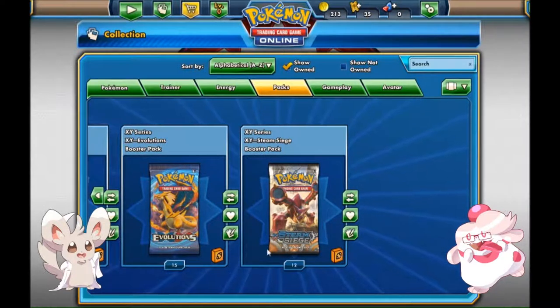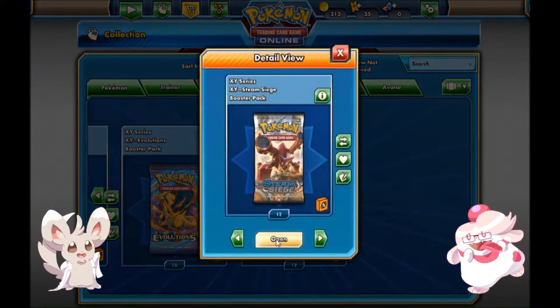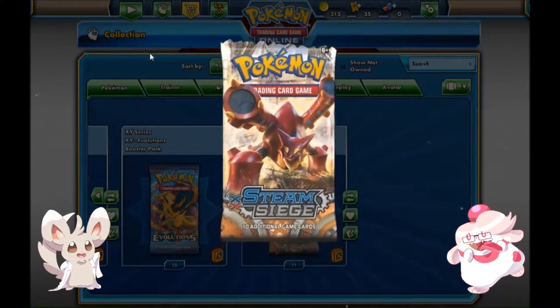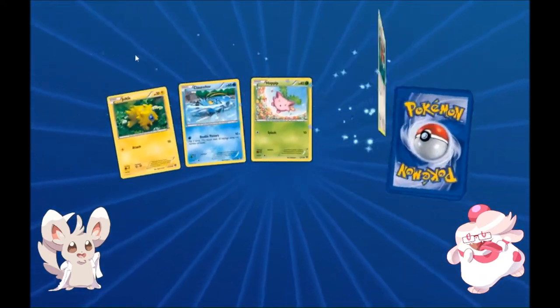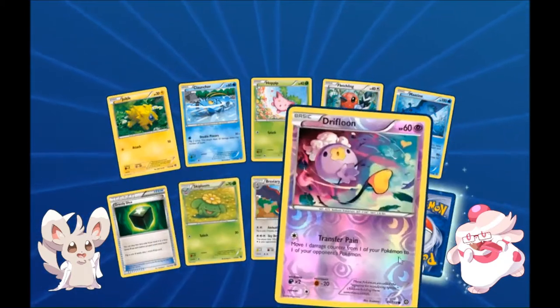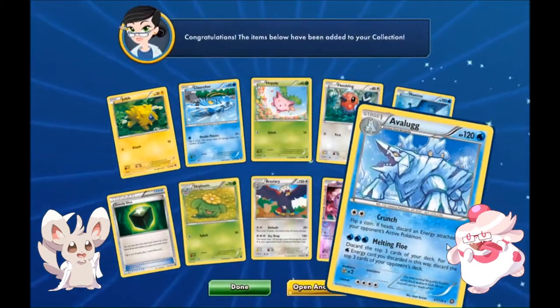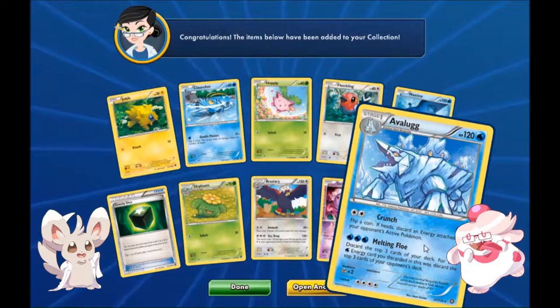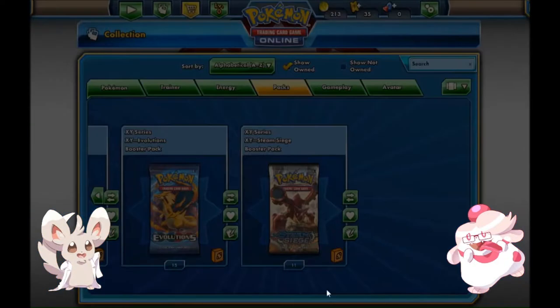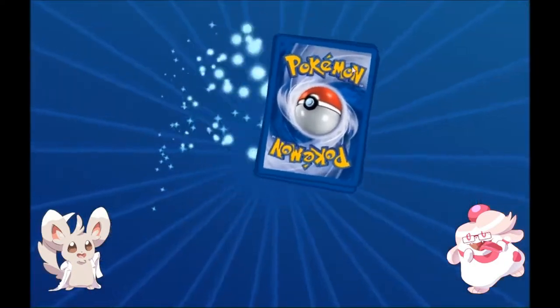We're going to open up these 65 packs. I'm going to go all the way back to Steam Siege — we got 12 here. If I don't open them all up from the same set at once it's going to take forever. This is already going to go faster than a real life opening though, because all the commons and uncommons are shown quickly and all it leaves for you is any rares to flip over. That's actually pretty cool — it's like the only decent part of the entire UI for this game. We got a non-holo Avalugg to start off with, nothing crazy.